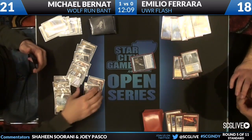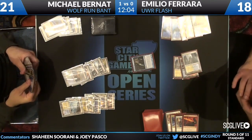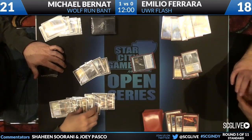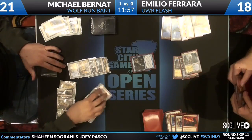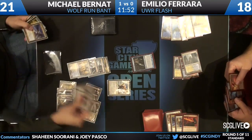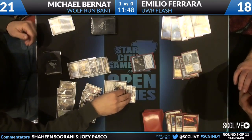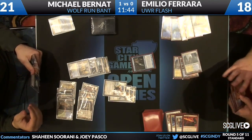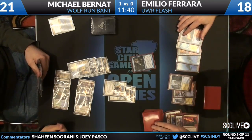He's done his thing — I told you I was in his head. Michael trades Sphinx's Revelation and Restoration Angel for Snapcaster Counterflux and his opponent being completely tapped out. So what does Michael want to resolve here? Angel of Serenity. And again, Emilio's deck doesn't really have a great answer to Angel of Serenity besides his own Angel of Serenity. So he takes his own two Restoration Angels out of the yard and leaves Emilio with the Snapcaster Mage.